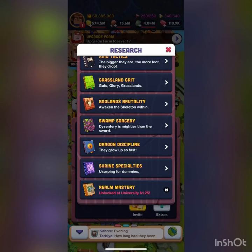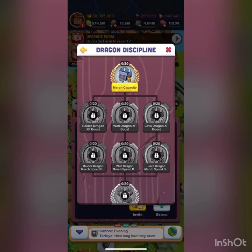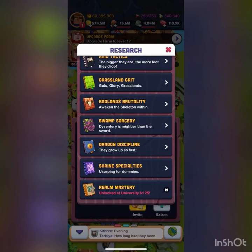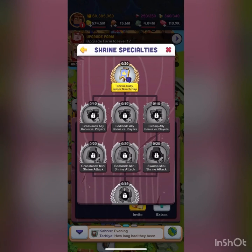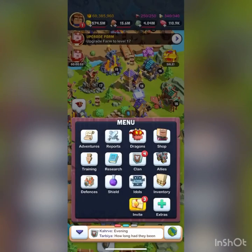The last couple research trees — Dragon Discipline and Shrine Specialties — are more pay-to-win trees for big spenders. Dragon Discipline upgrades your epic dragons, which I won't go over in this video. Shrine is for when the stronghold comes out, which is at least three to four months away in any realm. World Mastery is also extremely late game. Don't worry about any of these for now.